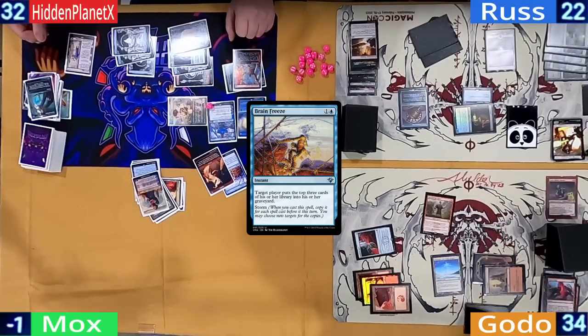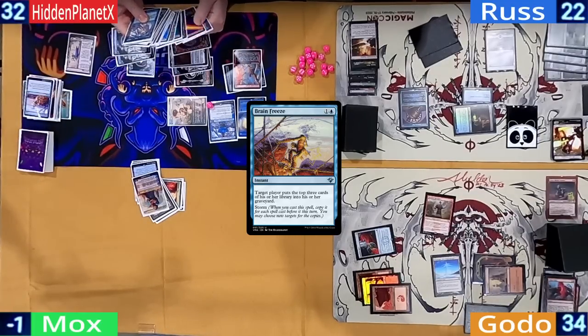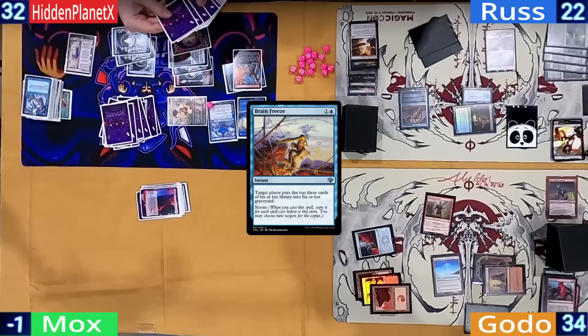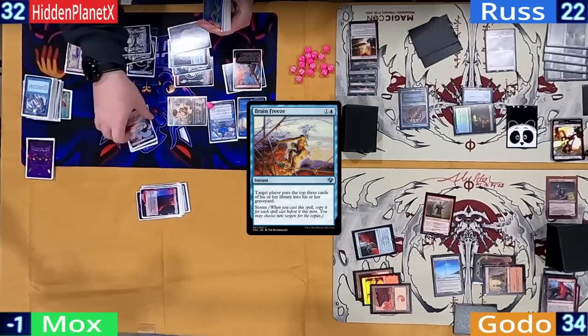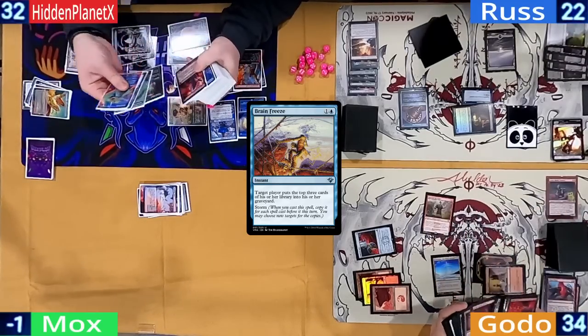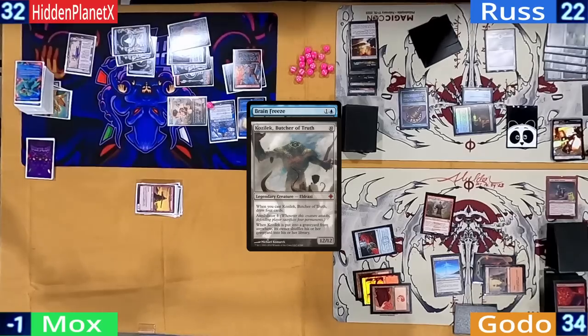I'm going to shorten this spot as there's more to the game after this. Hidden doesn't run Thassa's to just have an I-win button, and instead starts Brain Freezing himself until he's almost out of cards. He then has enough in his bin to mill out Godo. He even had a few extra mill triggers and tries it with Ross, but a pesky Kozilek shows up and stops him from winning that way.